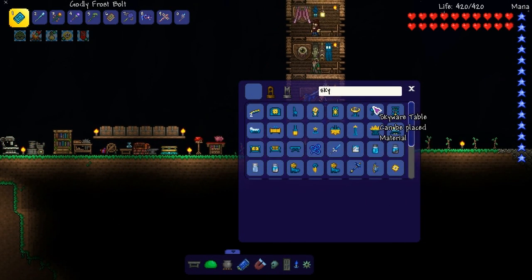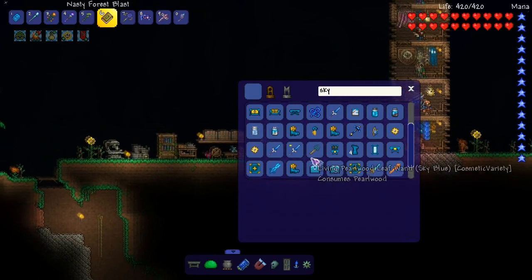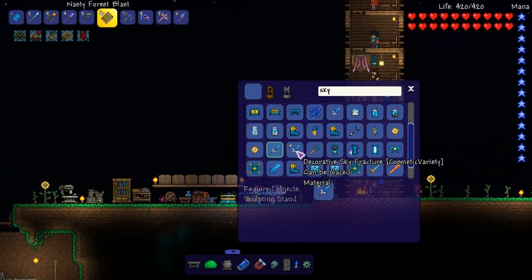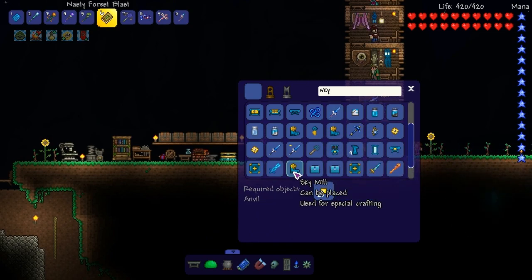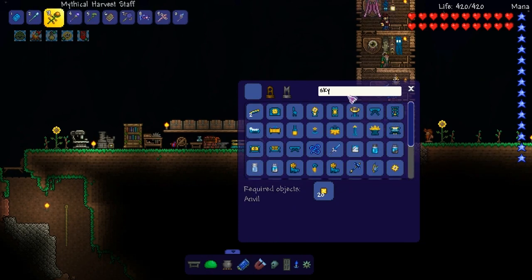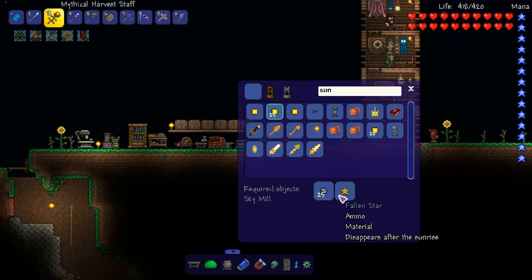Sorry if you hear any background noise — my oven blower is on and there's a loud lawnmower outside. So how do we make this sky mill? 20 sun plate blocks — how do you make sun plate? Wait, there's gotta be more. We can just do this — 25 and a star.